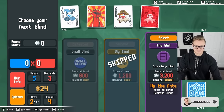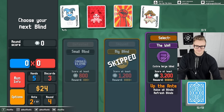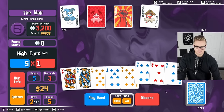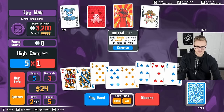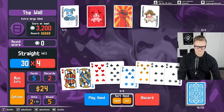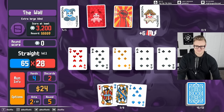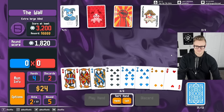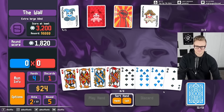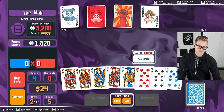I like free jokers — hearts! And we got the swashbuckler after all. Our jokers are already almost filled out. We just need some multiplicative options. Let's go here. Keep these for the sake of the raised fist — 5, 6, 7, 8. Discard these for the raised fist again, and that is perfect.